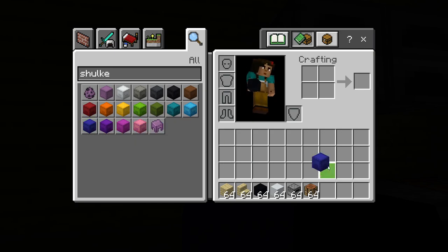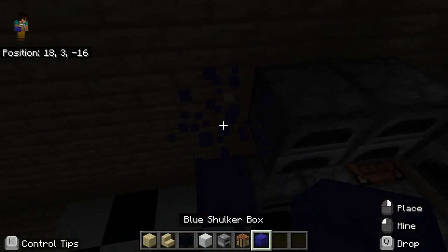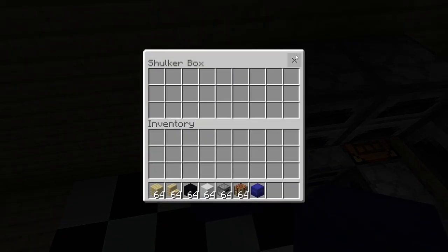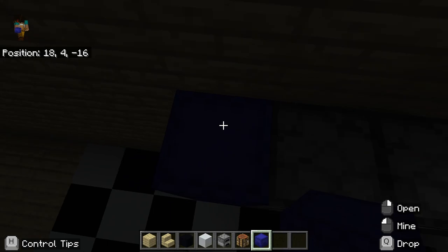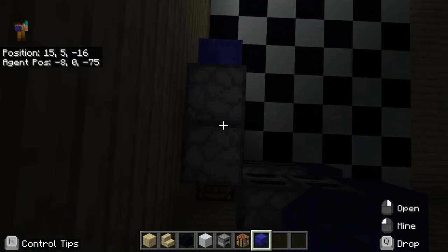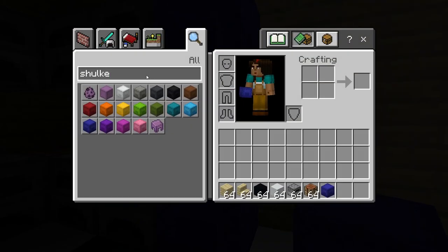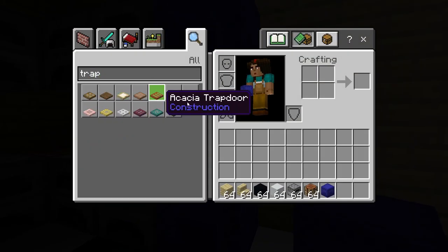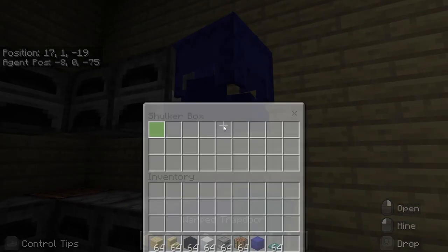We're going to have the shulker boxes and put them on there. And then we're going to add the trapdoors. I'm pretty sure Mufuze would like these warped trapdoors because they're blue. I always have to press shift and do it, or else it's not going to work. Amazing, right?